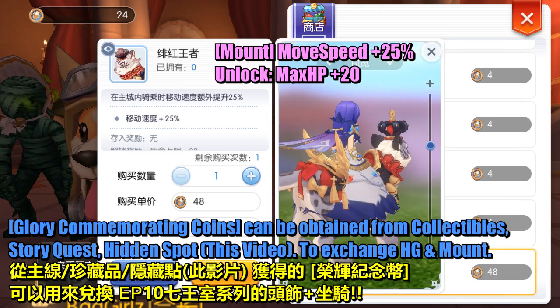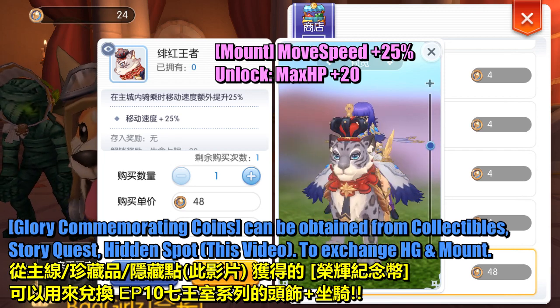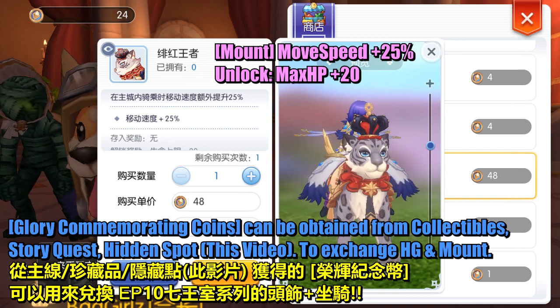Glory commemorating coins can be obtained from collectibles, story quest, and hidden spots. You can use this video to exchange for headgear and mount.